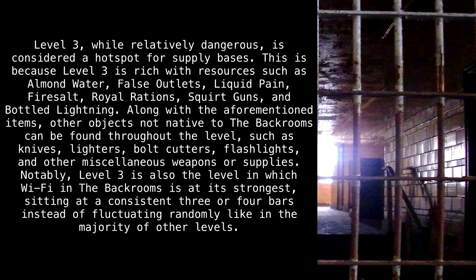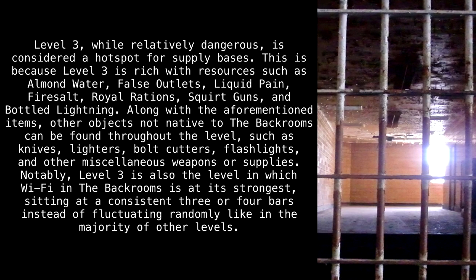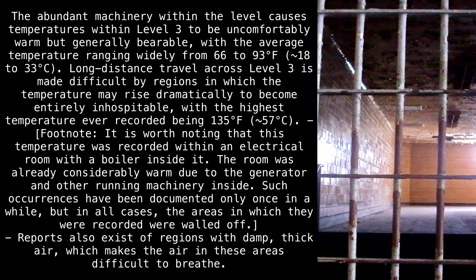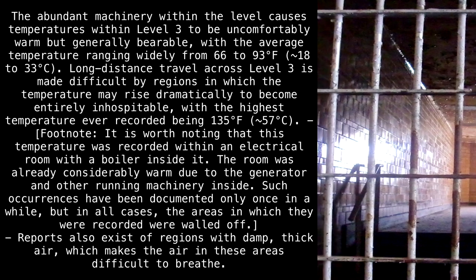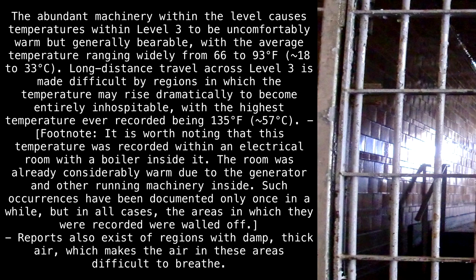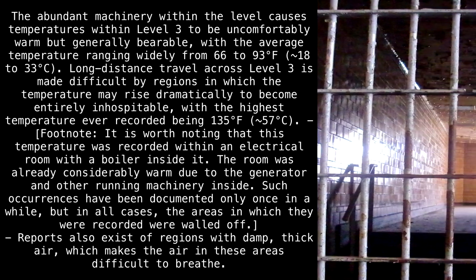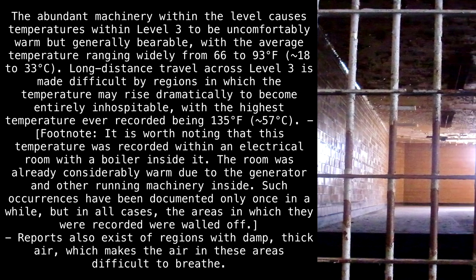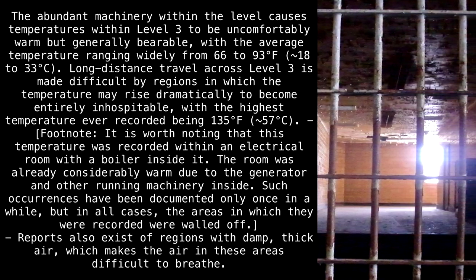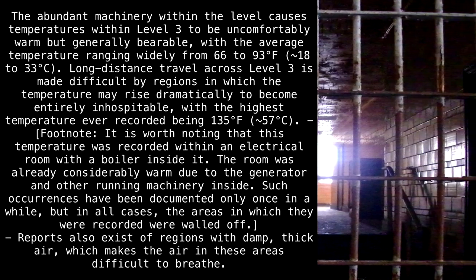Notably, Level 3 is also the level in which Wi-Fi in the backrooms is at its strongest, sitting at a consistent 3 or 4 bars, instead of fluctuating randomly like in the majority of other levels. The abundant machinery within the level causes temperatures within Level 3 to be uncomfortably warm, but generally bearable, with the average temperature ranging widely from 66 to 93 degrees Fahrenheit, approximately 18 to 33 degrees Celsius. Long distance travel across Level 3 is made difficult by regions in which the temperature may rise dramatically to become entirely inhospitable, with the highest temperature ever recorded being 135 degrees Fahrenheit, approximately 57 degrees Celsius.